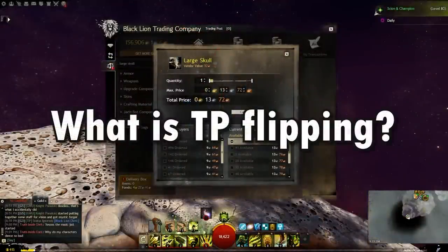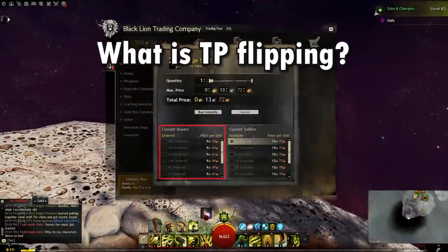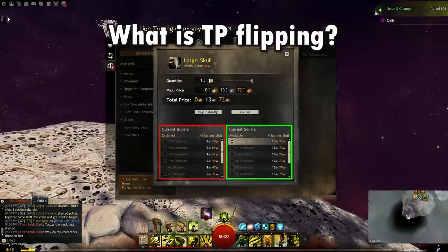So what is trading post flipping? Well, trading post flipping just refers to buying an item and then selling it for more than you bought it for. Conceptually, it's actually pretty simple. It's really the practice of doing it effectively that makes it a bit more difficult.